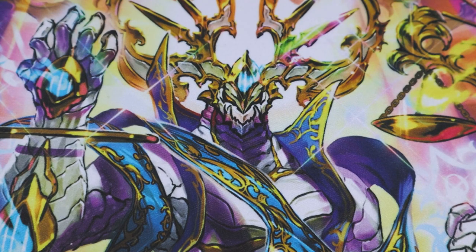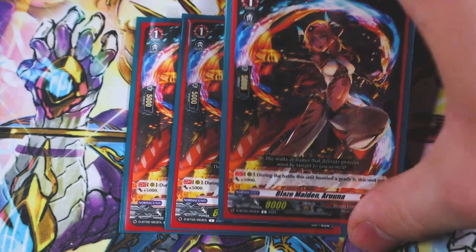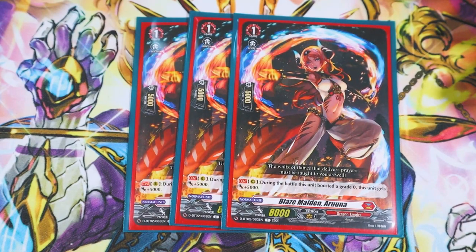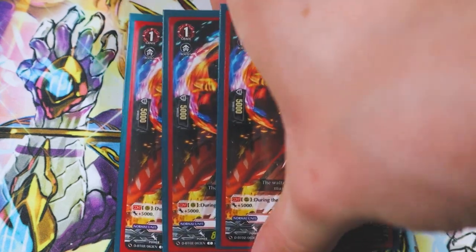For grade ones we've also got another new card, Blade Maiden Aruna. Aruna's skill is when this boosts a grade zero, it gets 5k. So you boost Trickstar making it an 18k column — 28k on Persona ride — just bigger numbers. It helps because if you're attacking with Trickstar anyway, the difference between 13k and 18k can matter if your opponent wants to intercept or throw a 5k guard. Dragon Empire grade ones right now are kind of limited, so since the focus of this deck is attacking with Trickstar, you'll want to run copies of this.